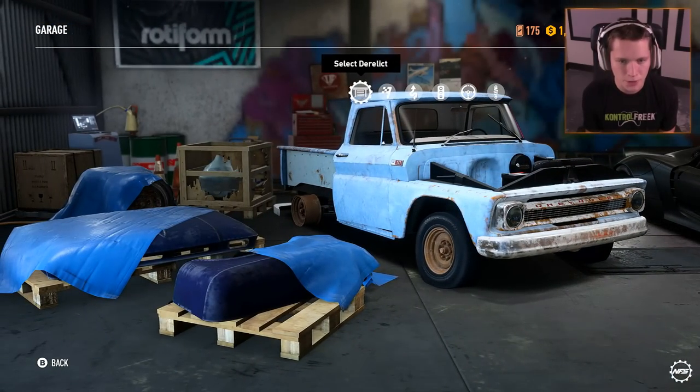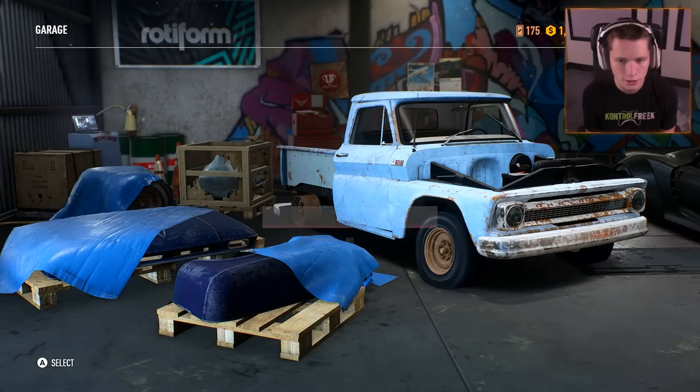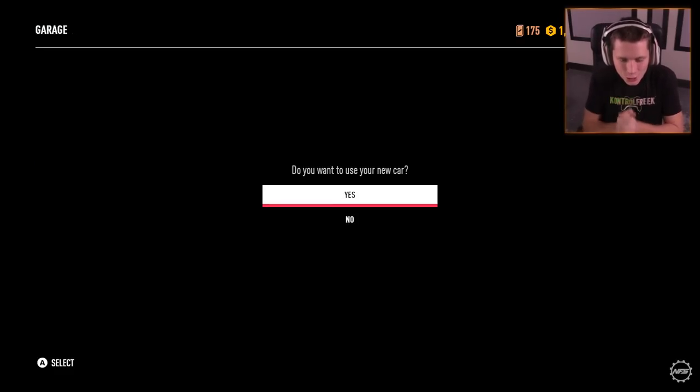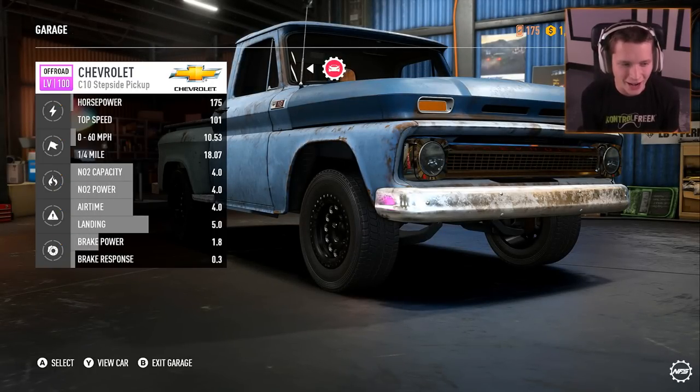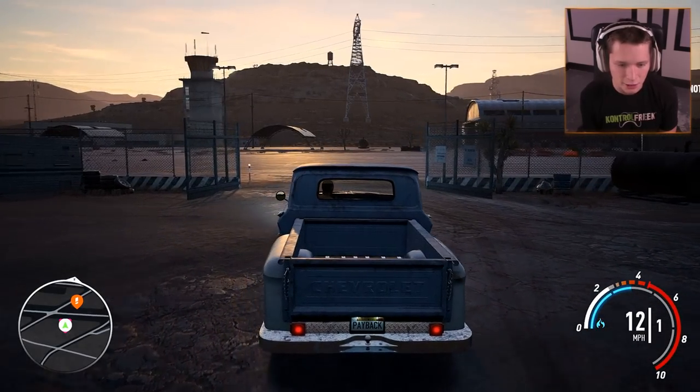We go over here, we're going to grab this. We are most definitely going to be making it an off-road build. Restore as an off-road build — use your new car. Holy cow. 175 horsepower, 101 top speed, and a 10-and-a-half-second zero to 60. Are you ready for this abysmal performance? Because this is actually going to be really, really bad. We're going to take this to a tune-up shop and spend a bunch of speed points so we can completely rank this thing up and kind of max it out.